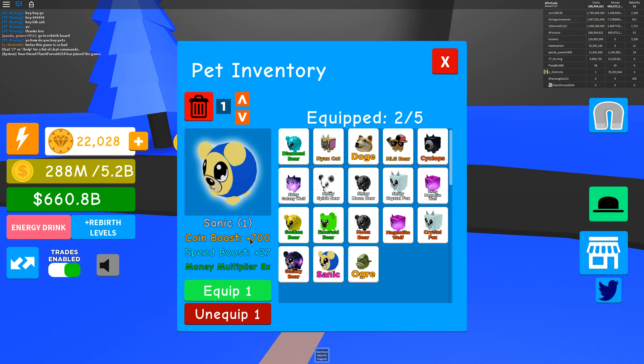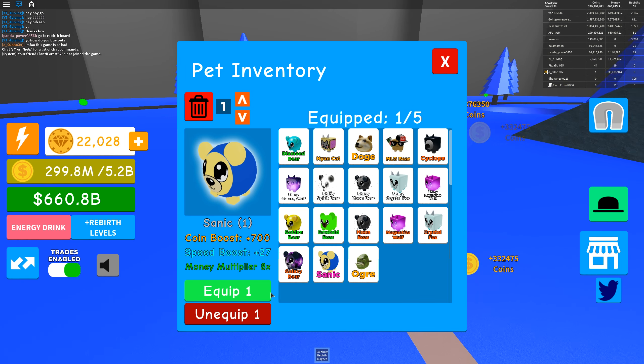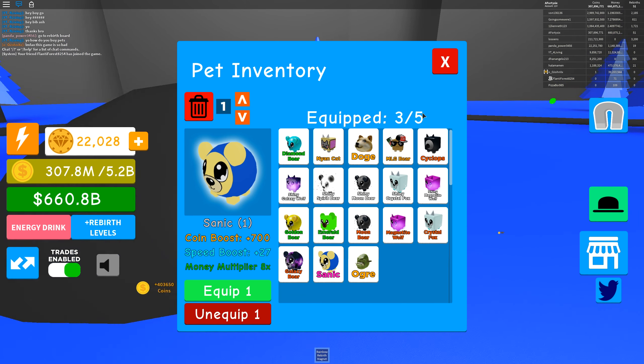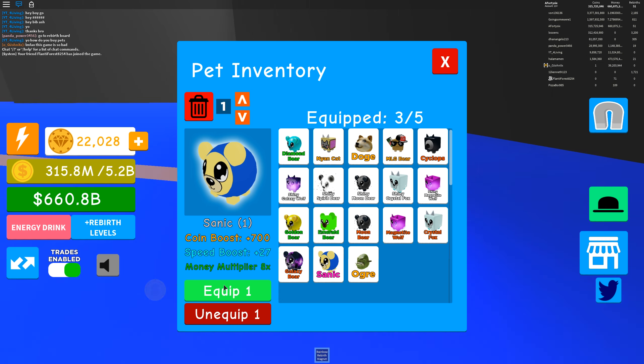So if you get one really good pet, you can equip it twice. But let's go a little bit further than that. If we press unequip one, I slow down a little bit. But if I keep spamming click again, I've got three now. Then what happens if we keep doing this? Let's go unequip one and go two at once - spam the clicks.